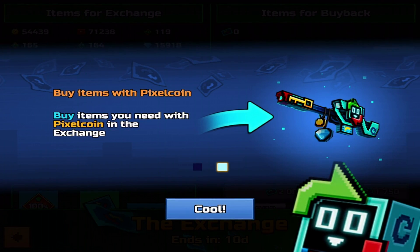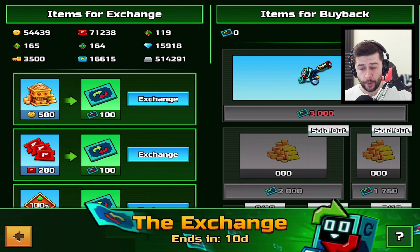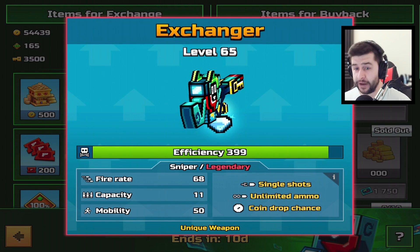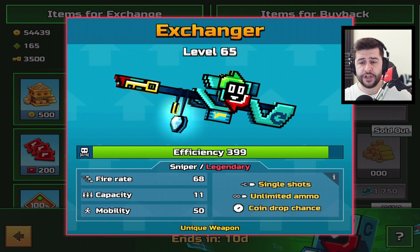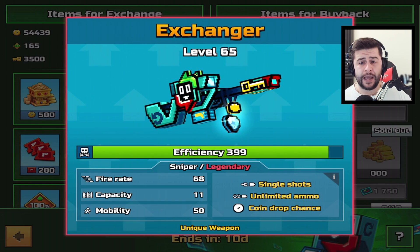You can even buy this limited edition sniper. Before we get into this, don't make the same mistake that I made. So right at the top of your exchange, you will see the Exchanger — a brand new sniper. It is by default legendary, single shots, unlimited ammo, coin drop chance, fire rate 68, capacity 11, and mobility 50.